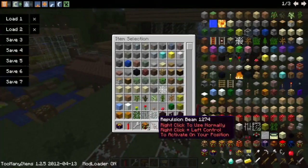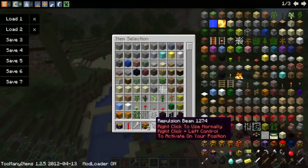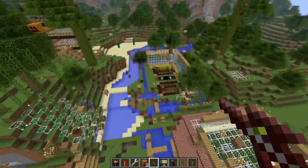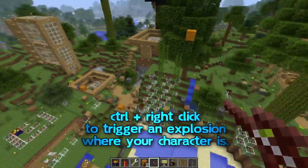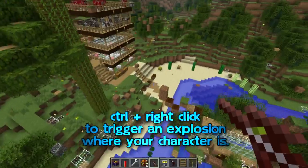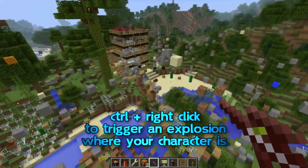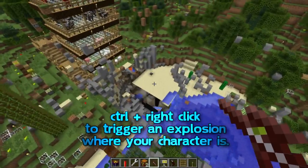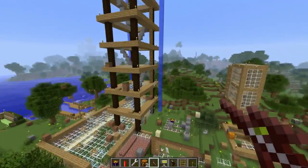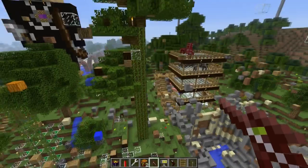The next one I'm going to show is the Repulsion Beam. This one's a little bit weird — it's essentially a Nova Bomb that doesn't have lag at all. It takes out the equation of bringing the blocks together and just does the explosion part. As you can see, everything just explodes. I'm going to leave the mob farm alone for now because I'll show you something else later. Let's do this with the tower as well — boom, there goes the tower.